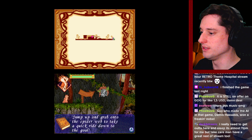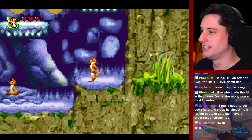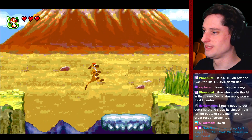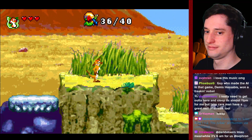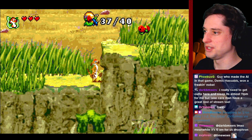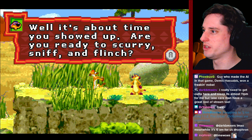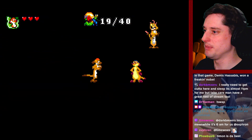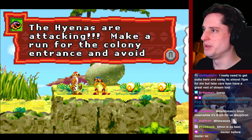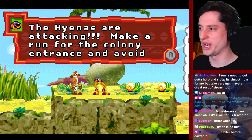See the green vine? Jump up and grab onto the spiderweb to take a quick ride down to the goal. We are Timon! Hello everyone. This is — well, it's about time you showed up. Are you ready to scary sniff and flinch? I've been doing nothing but. Timon is the best. Who has seen Lion King 1½, also known as Lion King 3 in some territories? The hyenas are attacking — make it right for the colony entrance and avoid those beasts. Oh, I like how big the hyenas are.